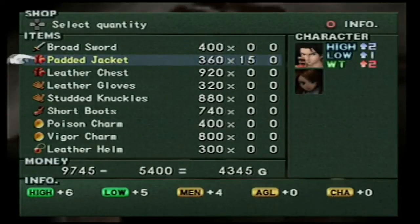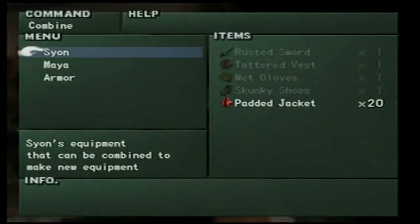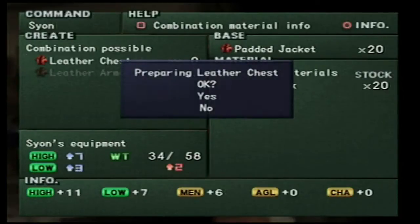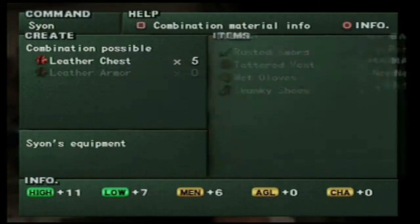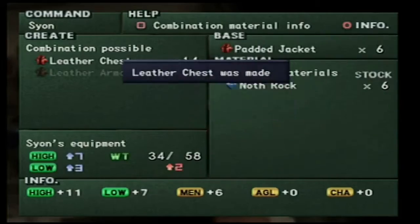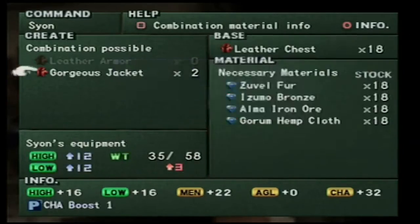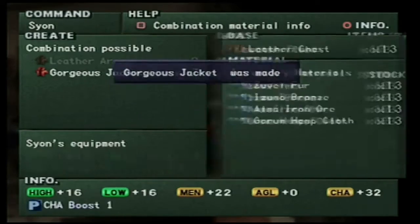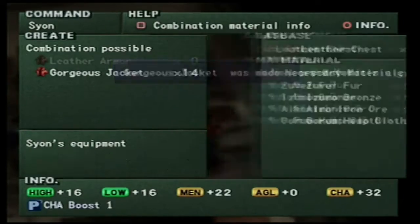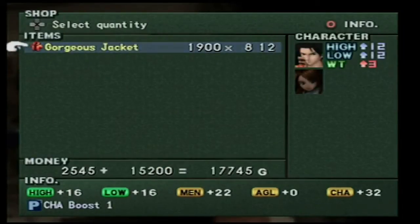Travel to Knoll and go to the weapon shop where you will buy 20 padded jackets. Back in Darkin, go to the weapon shop here to combine everything. Turn the padded jackets into leather chests and those into gorgeous jackets. This process takes a while and is very tedious, but is the only way to get enough money early on in the game without fighting. Doing this 2 or 3 times will give you the 100,000 gold you'll need for this next section.